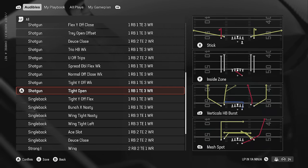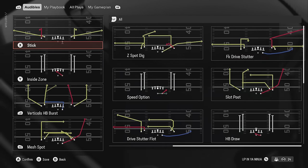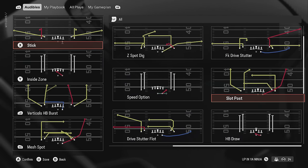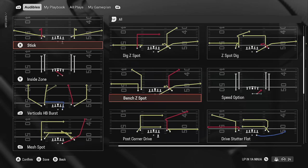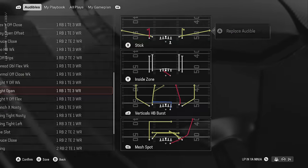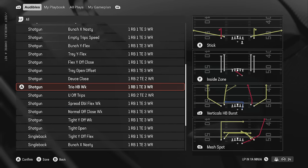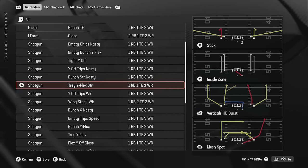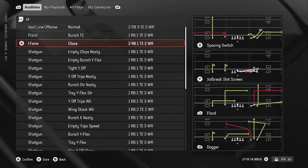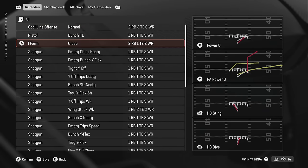One of my favorite formations this year is something I'd never used before — the Shotgun Tight Open. I'm using this a lot right now in college football because I put a lot of work into it in Madden and it works the exact same way. One of the best plays in the entire game is the Slot Post — it's a one-play touchdown in multiple ways against pretty much every defense. It has a ton of great dink-and-dunk passing plays as well.